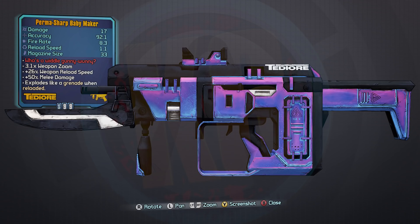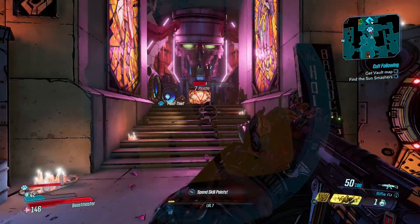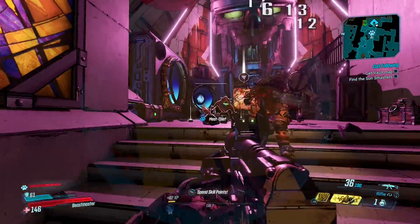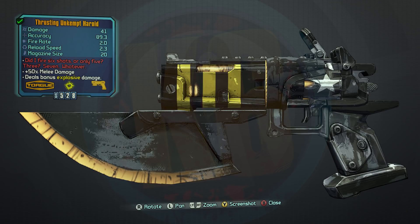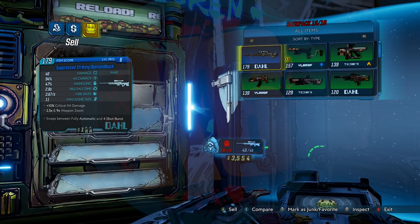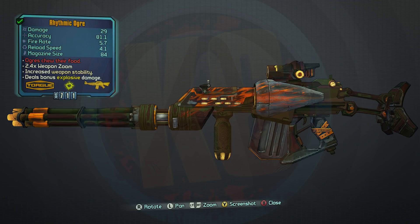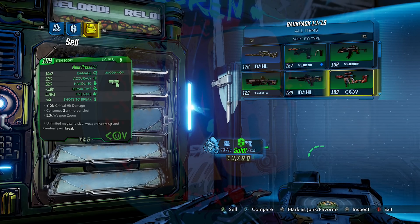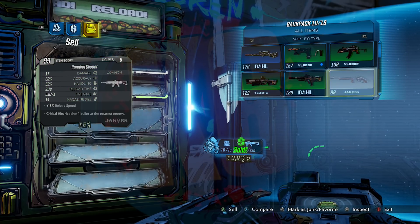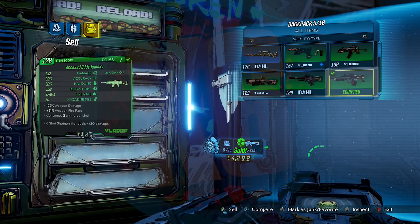On to the Borderlands 2 rewards — these are really good. First, the Baby Maker: great for Zer0, and if you're doing an explosive Krieg build this gun will do work. That said, I wouldn't use VIP points on it since it's an easy farm from Madam von Bartlesby. The Unkempt Harold is tempting but also an easy farm in BL2, so save your points. Instead, spend them on the Ogre — it's a pain to get in-game since you have to beat Murderlin's Temple of Slaughter on the Badass round with no drop guarantee.